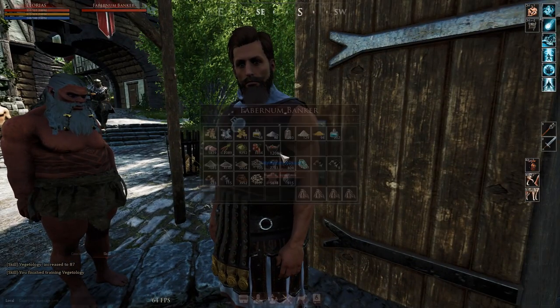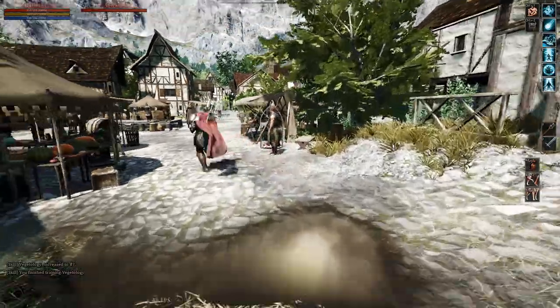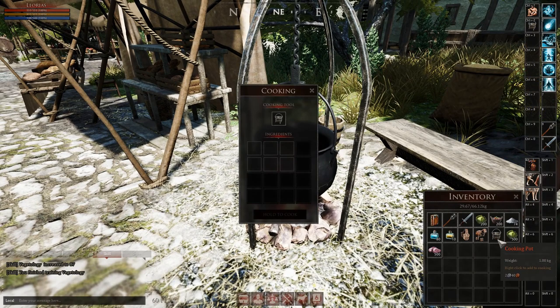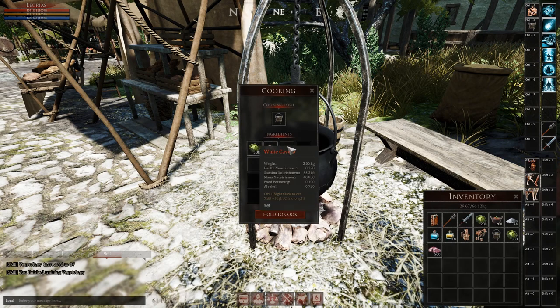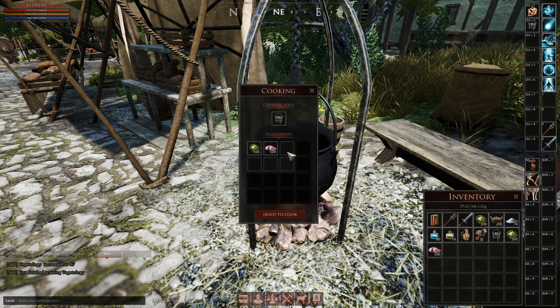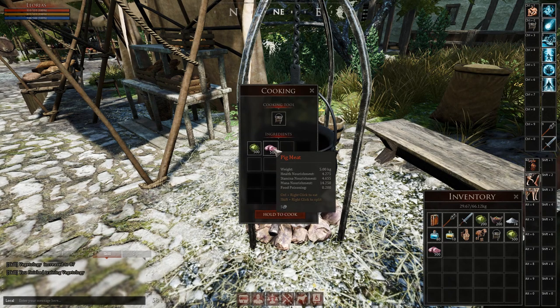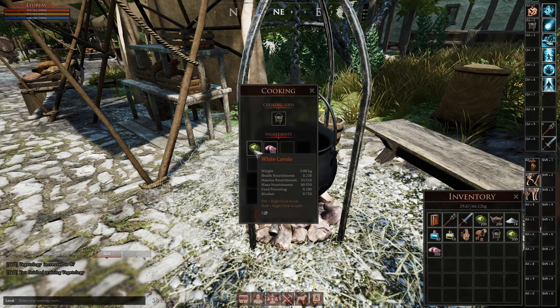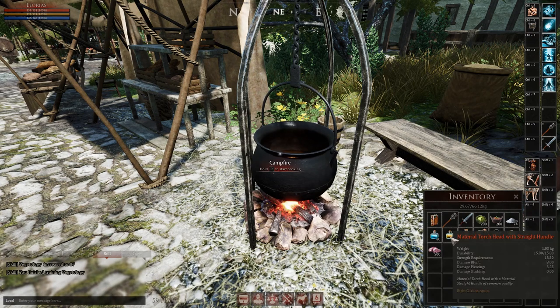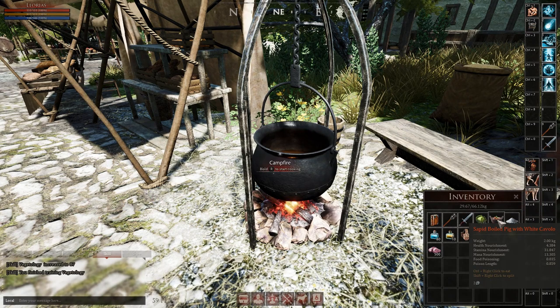So you go to the campfire and you drop your appliance and the ingredients into the boxes below. One thing to note is that if you don't put any water or a liquid substance, then what you get is a fried food. So if I cook this just with the pig meat and the white cavolo, I'll probably get something like a fried pig with white cavolo. However, I actually made the Safford Boiled Pig with White Cavolo using purified water — if you use a liquid substance with the cooking you will get a boiled food, as opposed to fried food that doesn't have water in it.